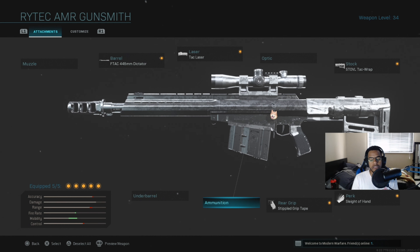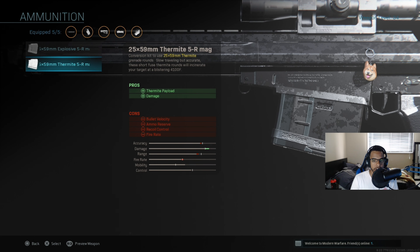However, it does have explosive rounds and thermite rounds. Every mag — even just a normal mag — is five bullets. With the thermite, it's not bad because if you hit someone, you can break their shield, but it's not enough damage in Warzone. If you can hit them in the head, you'll probably break their shield, and then with the thermite you can burn them down. But it's not something worth taking because you'll lose ammo reserve, bullet velocity, recoil control, and fire rate — so it just makes it a lot slower weapon to use.